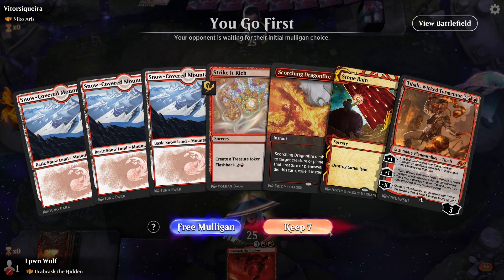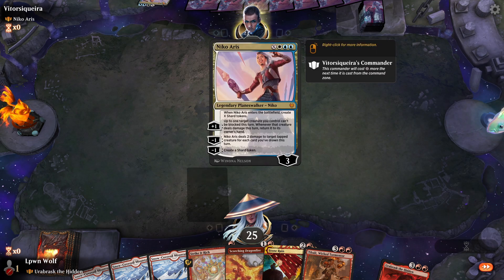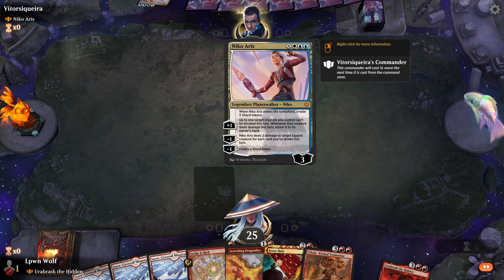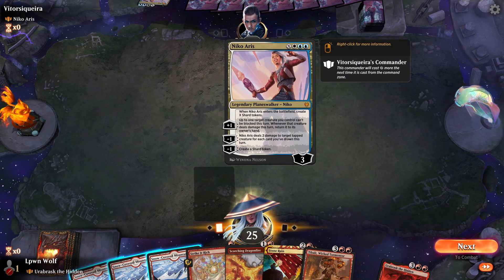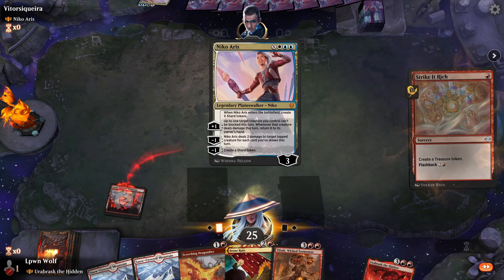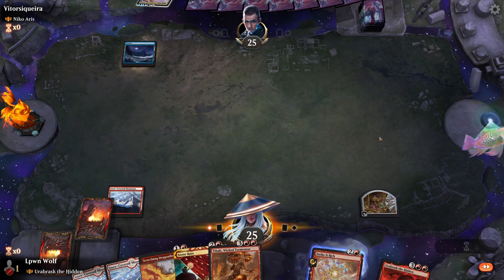Okay, we go first against Niko Aris — quite an interesting matchup, I don't think I've faced Niko Aris in a long time. They're a planeswalker who can create shard tokens equal to X. Is this the first planeswalker to have X in its cost? Might be. They can do all sorts of cool stuff with the shards — create more shards, sacrifice shards. Nice design. Bit of a build-around, a lot more interesting than Teferi. Always grateful for these unique matchups.